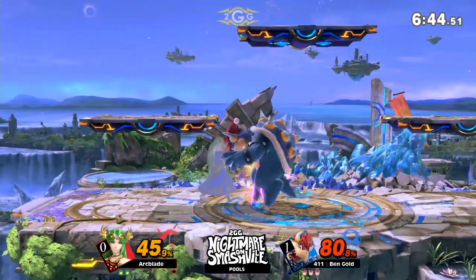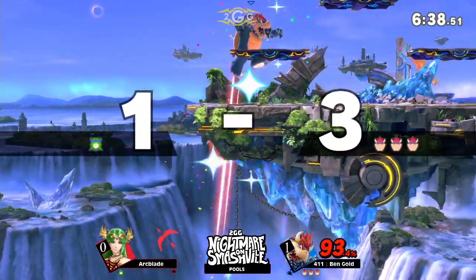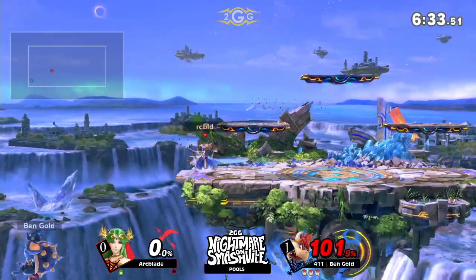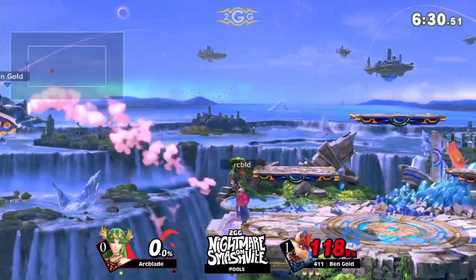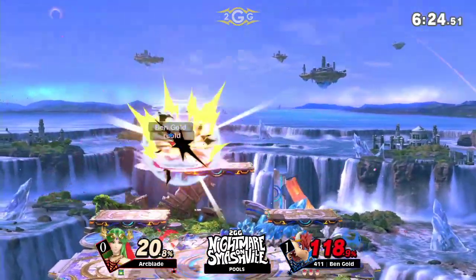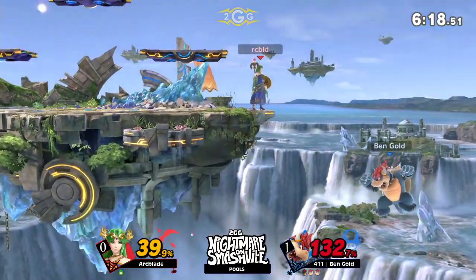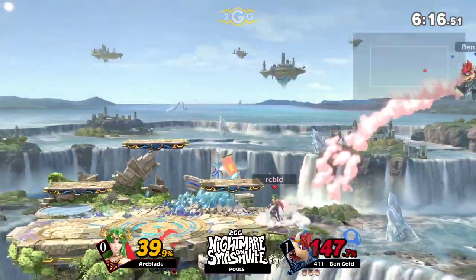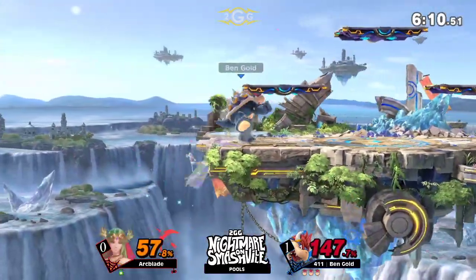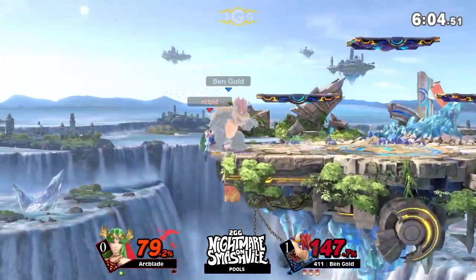Here we go — edgeguard situation. He reads the high recovery, the timing on the side — not quite there. He got gimped by fear, that's all it was, got gimped by fear. Edgeguard — very nice. Down tilt gets a forward air, Palutena frame. That was very scary for Arc Blade. He's just looking for it. Edgeguard situation yet again. Very nice. Ben Gold gets the Koopa Claw and reverses the situation — now him in an edgeguard situation against Arc Blade.